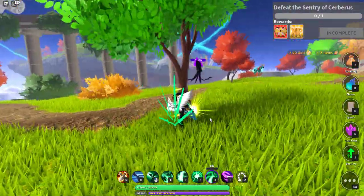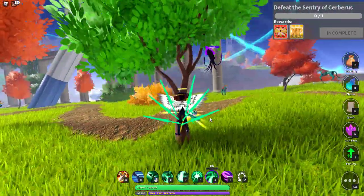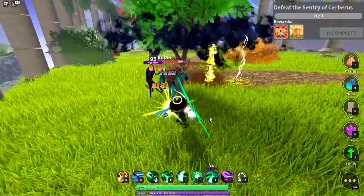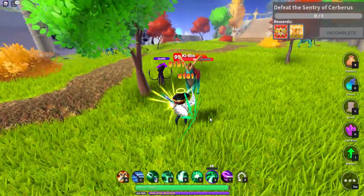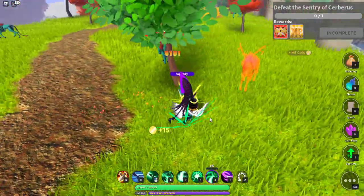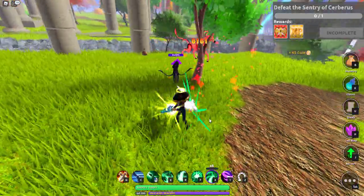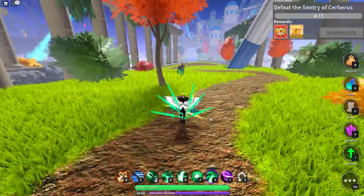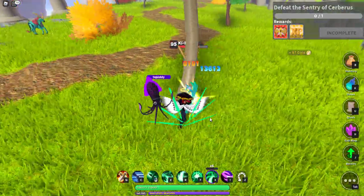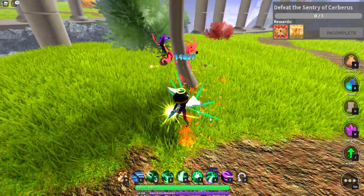Another thing you can do is get up in these little trees. Not all trees can you get up in, and some of them are harder to get into than others, but I have been up in a tree before fighting monsters. Keep something between you and the monster — I like to do that with bosses. But be careful, because some things you can actually go through. If you can go through it, the boss can go through it. And in some cases if you can't go through it, the boss can still go through it.